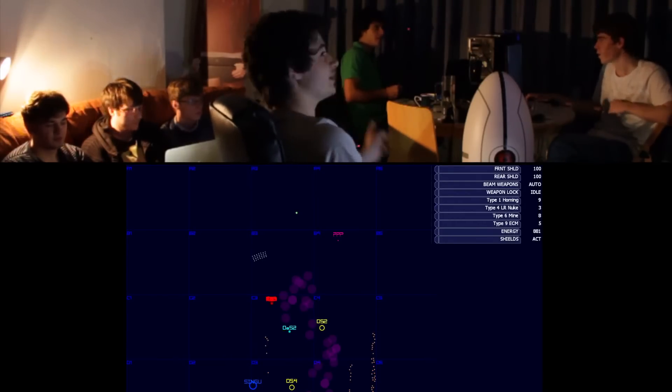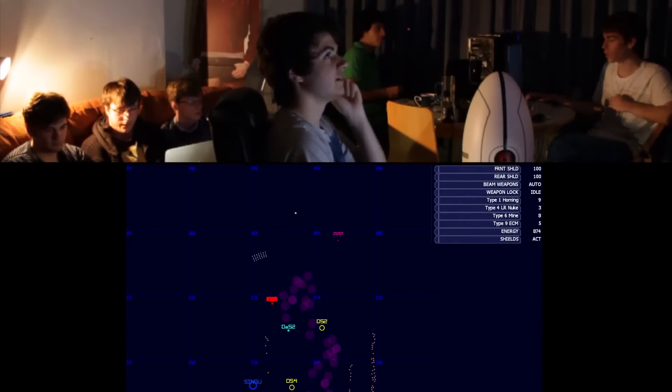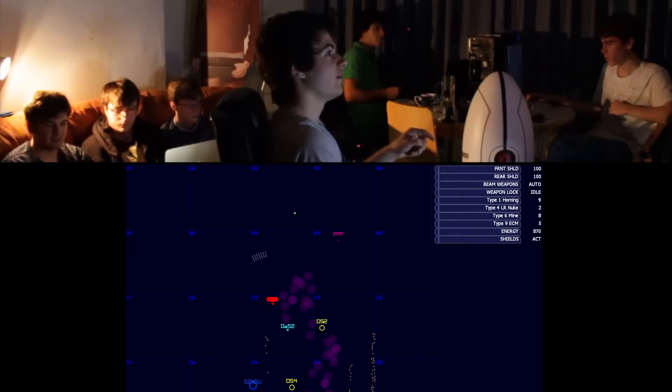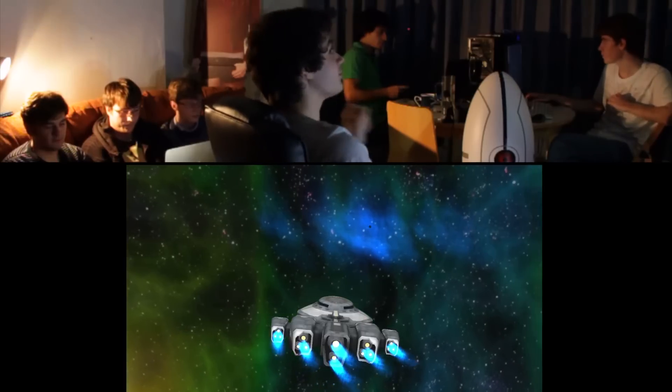DE52, come with us, let's go shoot. A heading of 320 degrees. Do we have more nukes? We have more nukes and more homing missiles. Nukes first, then homing missiles. We've even got a Dreadnought in the mix — it's crazy. We're a Dreadnought, so we're going to be fine. And a Behemoth. DE52 is now a Behemoth.